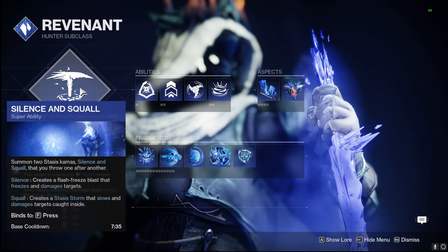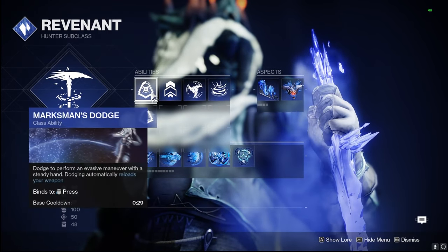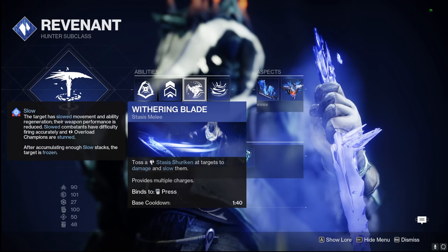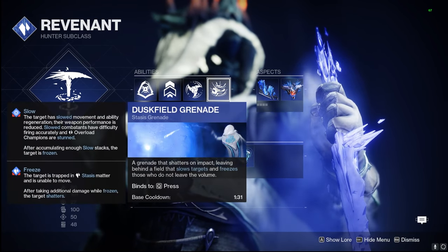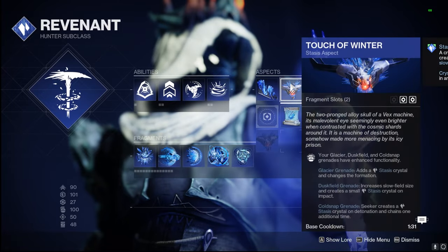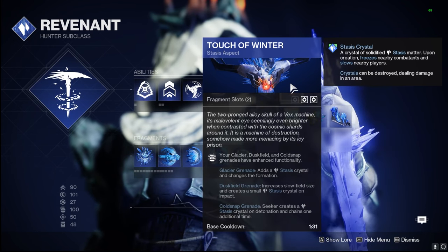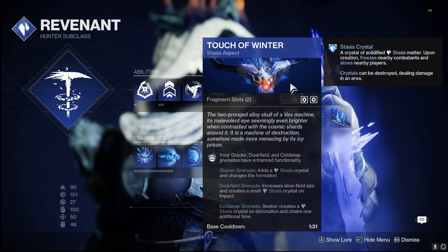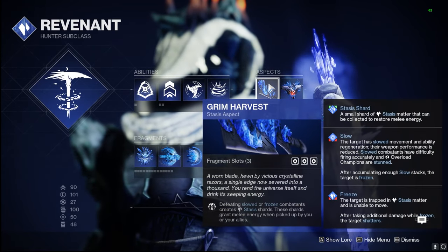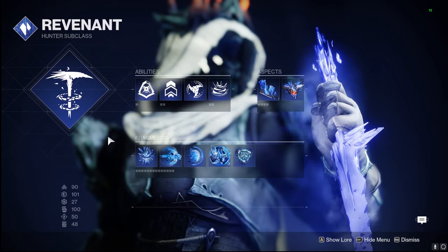Shifting over to our subclass, we're going to be using Silence and Squall as our super. Our class ability doesn't matter since both options just turn into that shift because of the Mask of Baccarus. Jump also doesn't matter — totally up to you. We're using Withering Blade as our Shuriken, and Duskfield as our grenade — love this in the PvE realm. It slows targets and freezes them, especially with our Aspects. Touch of Winter increases the size of those Duskfield grenades and creates a small Stasis Crystal on impact, so we get even more Stasis Shards from that crystal. We're also using Grim Harvest, so defeating Slow or Frozen targets creates Stasis Shards — these shards grant us melee energy, and with our Fragments we're getting Overshield as well.